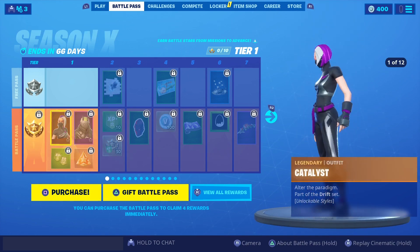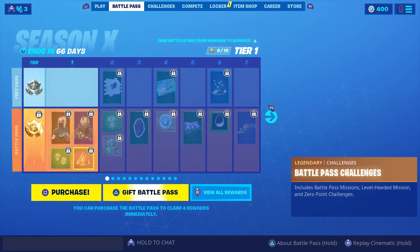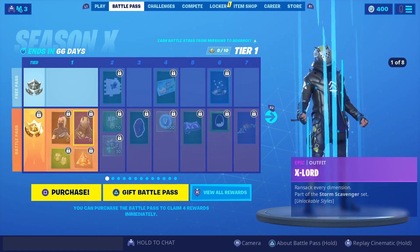So to start it off, once you buy the battle pass, you'll get the Catalyst and you'll get X-Lord. And of course, you can do the challenges and get them to look cooler.